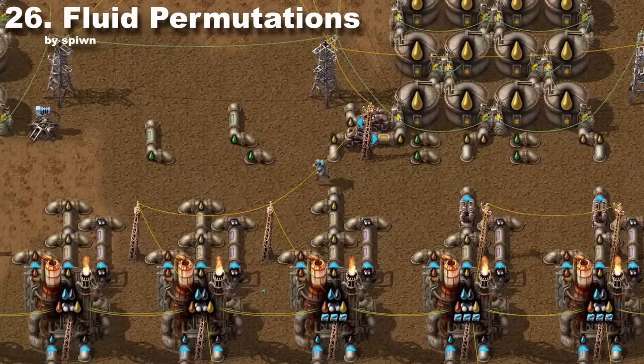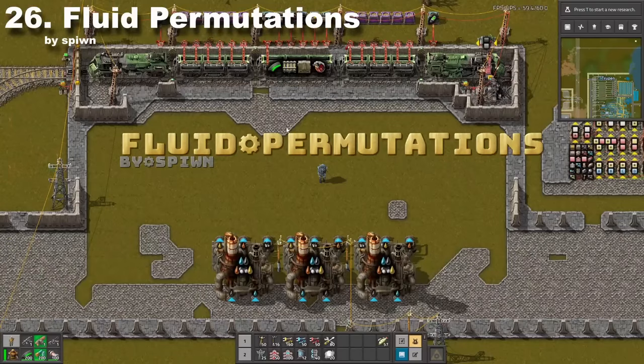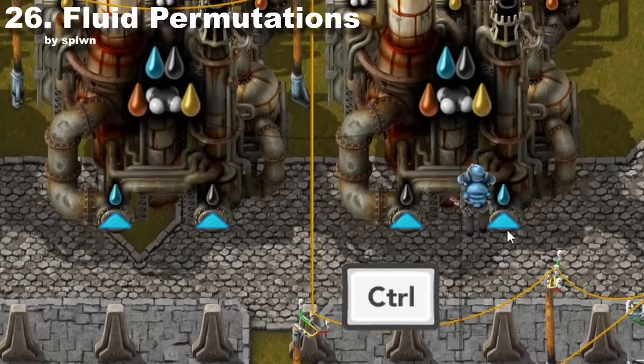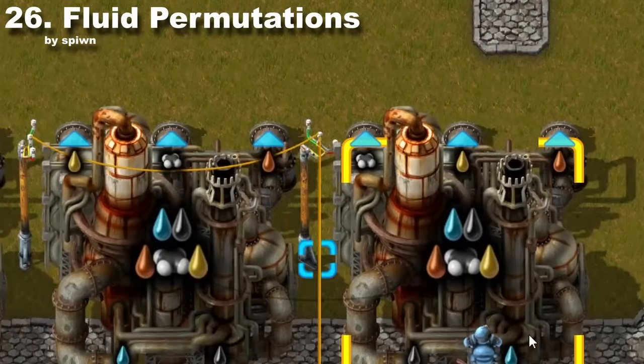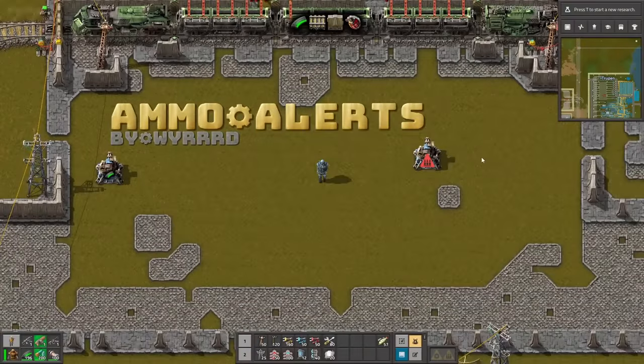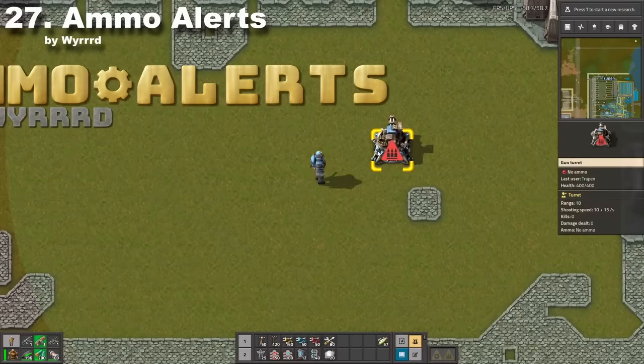Have you ever built a refinery and your fluid inputs or outputs haven't matched with the design? With Fluid Permutation, you can choose where you'll put an input fluid — simply press Ctrl+Shift+I. To choose where your output should go, press Ctrl+Shift+R. Now refineries will be easier to optimize.